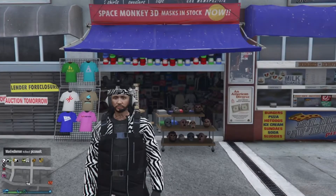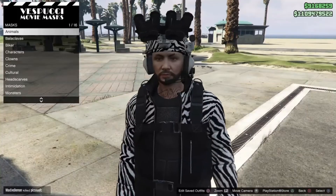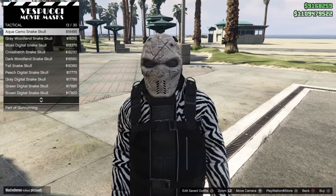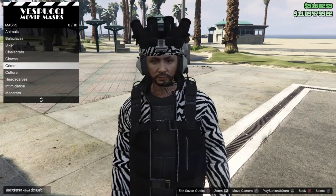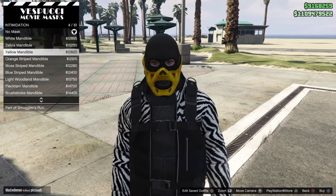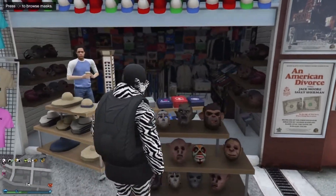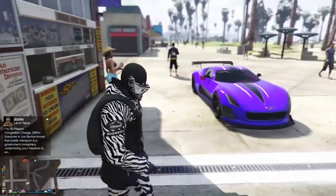At the mask shop, press right on the d-pad on PS4 to bring up the mask options. Scroll through to find the zebra mask — it's in the intimidation category. Go ahead and purchase it. Once purchased, I recommend saving the outfit with just the mask on, as we'll need that for the next part of the video.